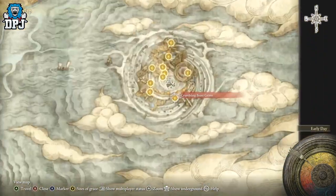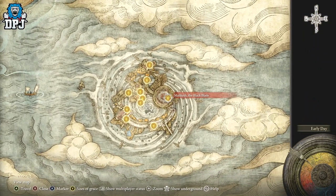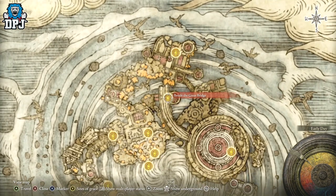Eventually you will come to a boss called Malekith the Black Blade. But before you do this, you'll activate the grace point right here beside the great ridge.